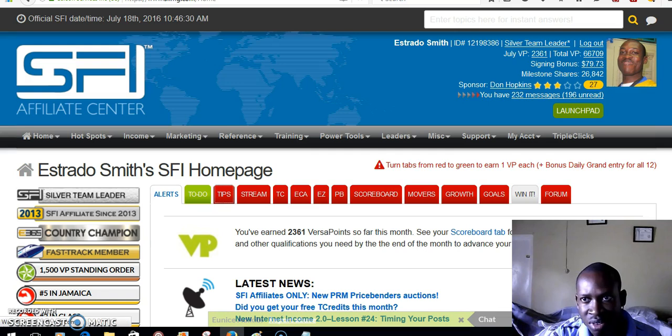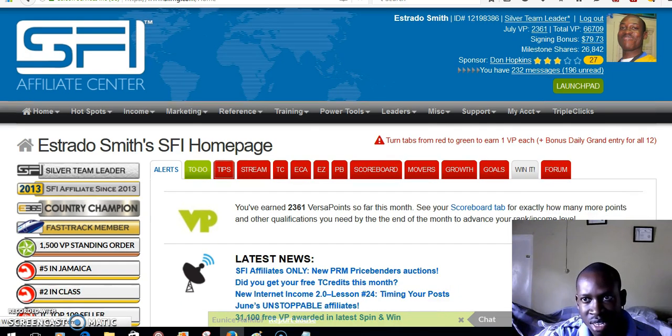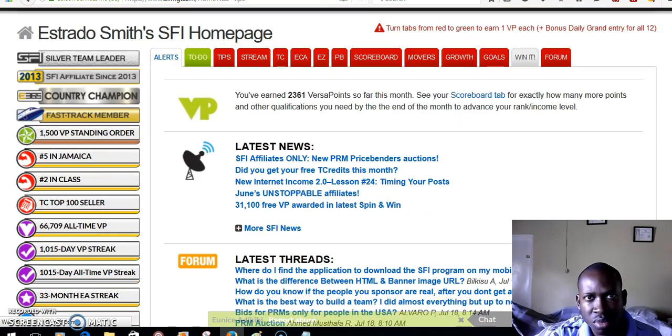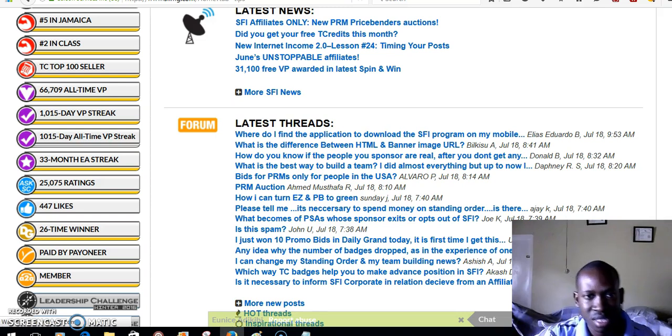I'll scroll down and let you see that blue bar. We have the forum here. While it is loading — the forum is where you can post any question you want to ask. If you are new, it is best to go to the forum and post your question, and someone will answer your question.